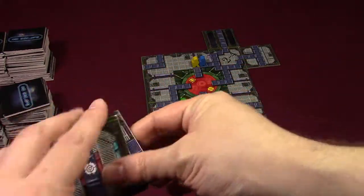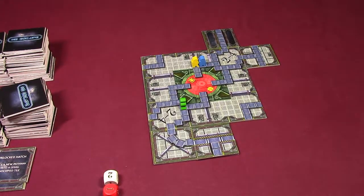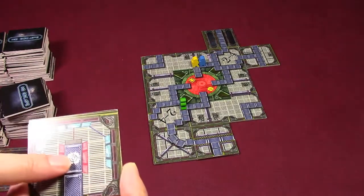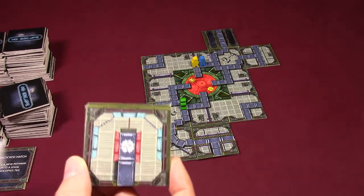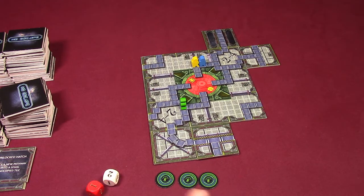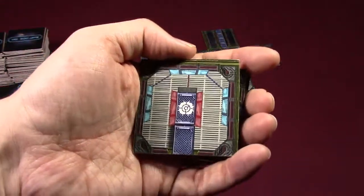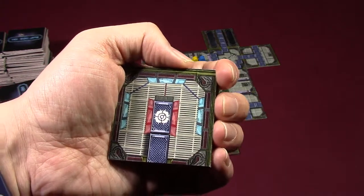Let me explain these special symbols on the tiles. The one I just drew is the Control Center. If it is a white Control Center, when you move onto it you can place one of these new path tiles in a legal placement, or you can fill up your energy if you've used any. But note that it is a dead end — so when you reach a dead end, you have to turn around and try a different path. That is your only opportunity to turn around unless you draw a tile that says you can, because you're in cramped quarters and it's hard to do an about-face.